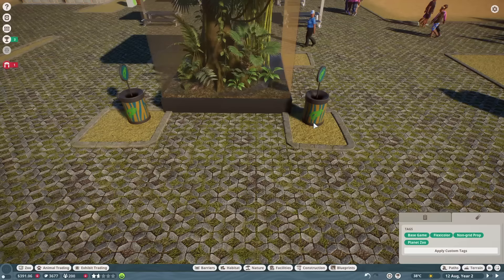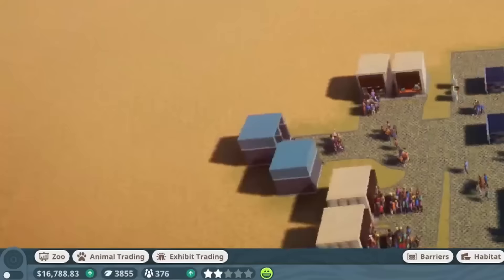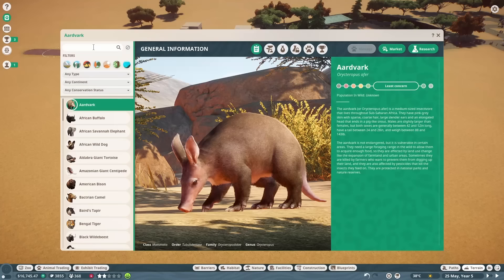I added these fun-looking poison frogs to my zoo, gave them some donation bins and an education speaker. After about three years, my financial situation was looking a lot better, and I was ready to add the next habitat, which was going to be the tapirs.